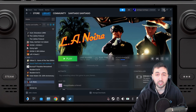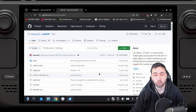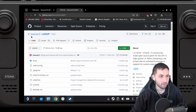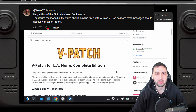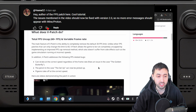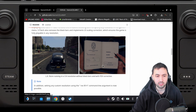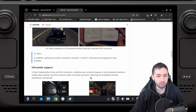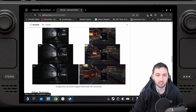L.A. Noire on the Steam Deck OLED. I already tried this on the Steam Deck LCD and I recommended a mod to unlock the framerate, because unfortunately it's locked to 30fps. This mod from Banazizit — thanks for making it — he told me in my Steam Deck LCD video that he made a new version. Three weeks ago he made the 2.0 version from scratch. You can now unlock the framerate, visual bugs have been fixed, and the non-16x9 resolutions actually work properly, as you can see.